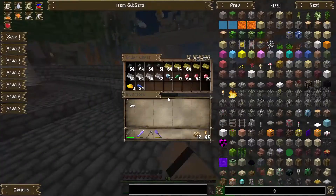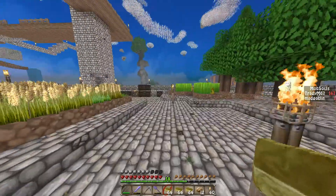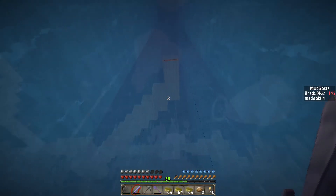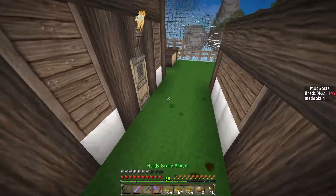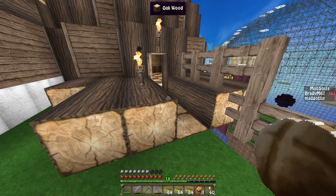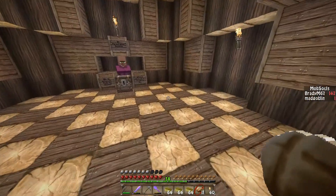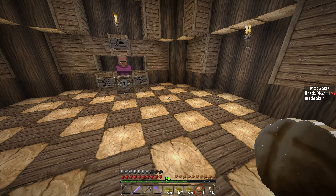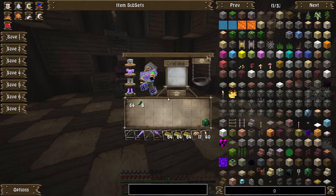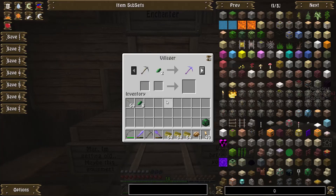The villager down there — I checked earlier, he'll take eight gold ingots for one emerald. We've got a lot of gold. I need six emerald blocks, so that's 54 emeralds total. I have eight on me, so I'm gonna need 46 more emeralds.